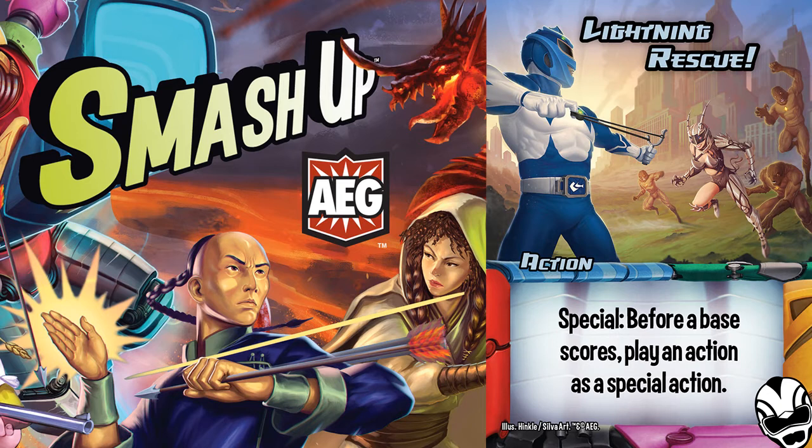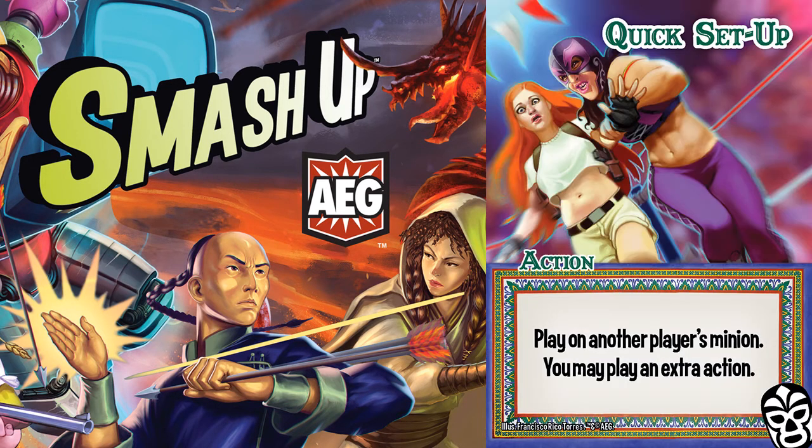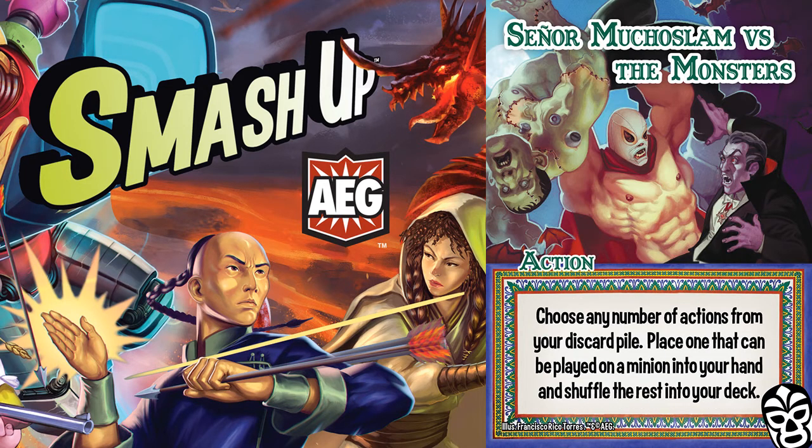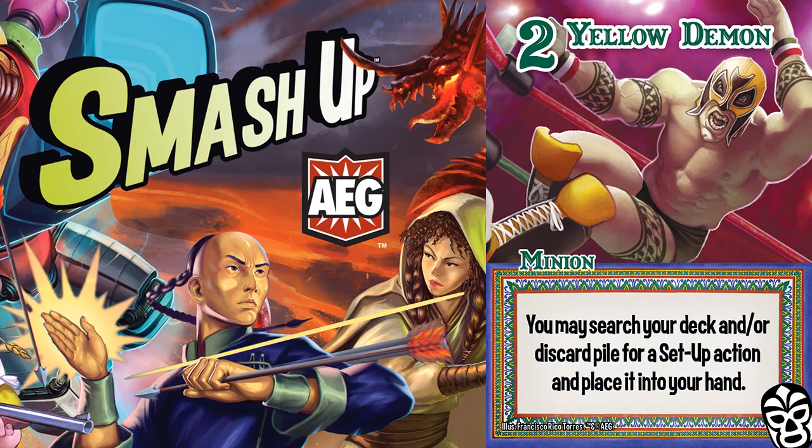One of my favorite ways to combat this is with Lightning Rescue. Lightning Rescue can play Quick Setup, which can immediately lead into Reversal. This is great because players have no indication that a Reversal play is coming, because it is done completely in phase 3. It takes 3 cards, but the surprise factor is worth it. The Lucadores also have action recursion, so you can use your yellow demons to pull setup cards from the discard pile separately, to avoid diluting your deck again.